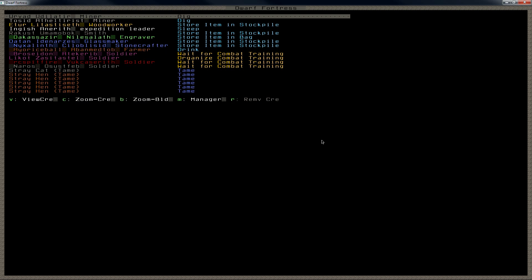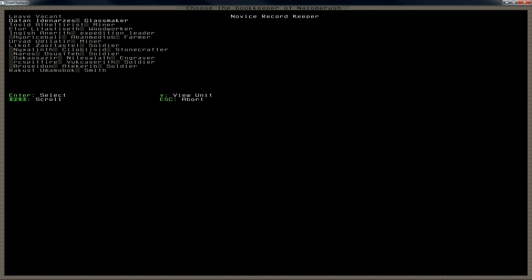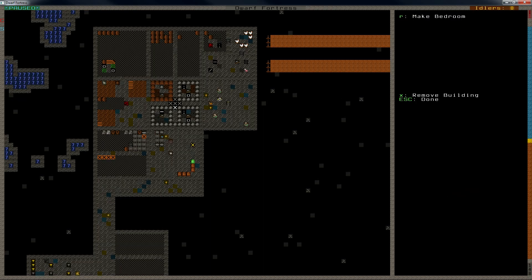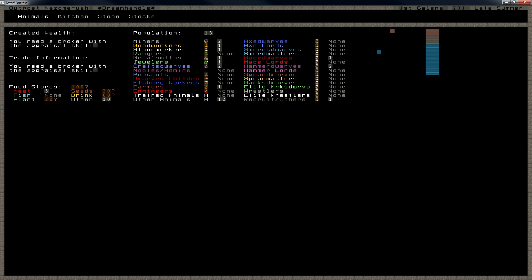Do we have anyone of these who might actually be good for record keeping? Our glassmaker — I'm not gonna be using him yet. So our record keeper is gonna be him. He's got novice record keeping. He wants an office — we can arrange that. You can actually have this chair. Make it that big, and we'll add it to him. He's gonna be very busy now until we can replace him, because I want him to get the highest precision so we know how much we have.